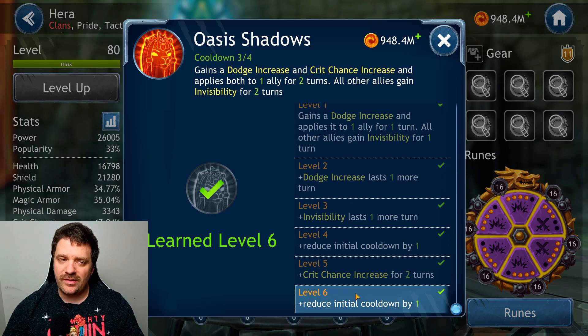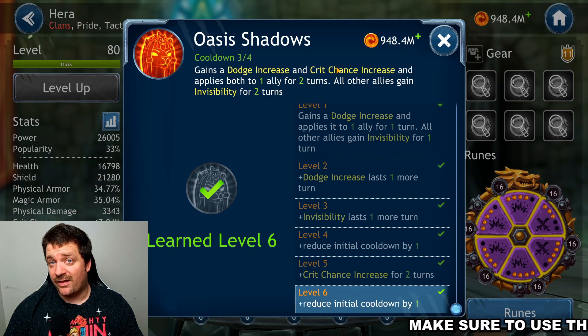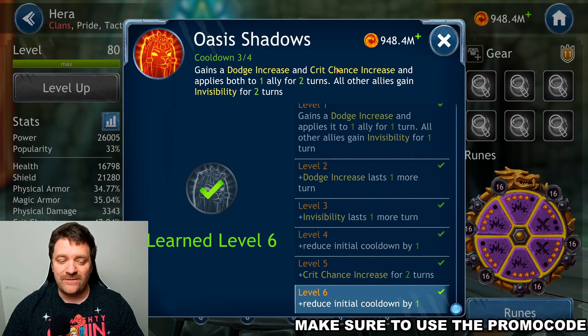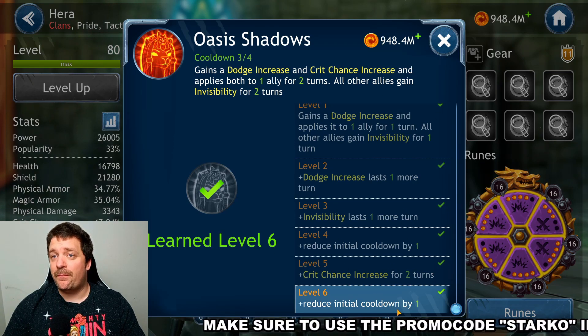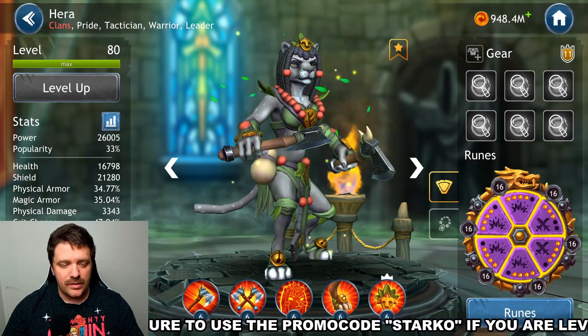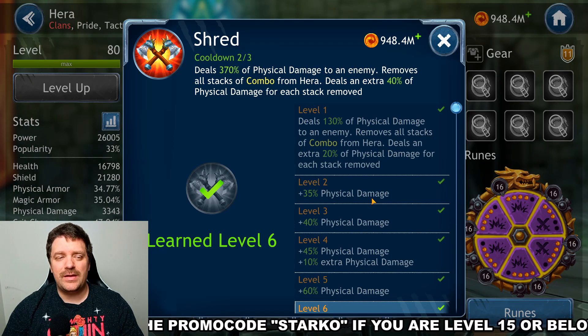You use the ability on Salvador so he gets dodge and critical chance increases, and then everybody else around him gets stealthed. Even though he doesn't have taunt, enemies will still target him because everybody else is stealthed. This is a very important ability — I rank it as the second most important to get to level six.